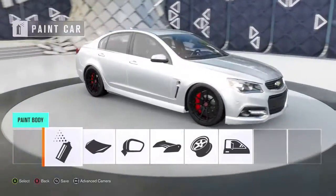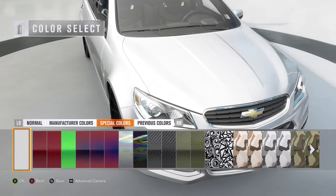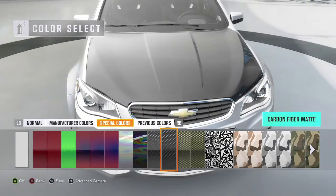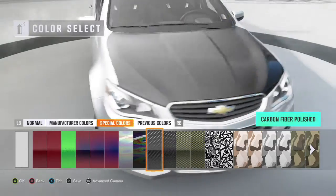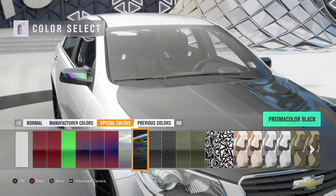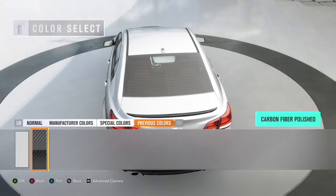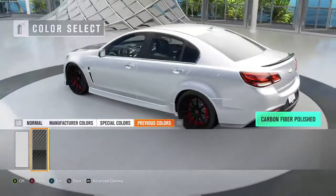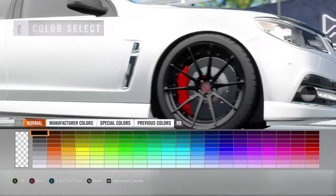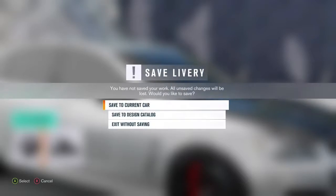This stock paint doesn't look too bad, I kind of like it. We may go with a carbon fiber hood - Prismacolor black looks good, that's damn near carbon fiber. Let's throw that on there and carbon fiber the mirrors up as well to have them match. Carbon fiber the spoiler too - look at that, a black little spoiler on there, that actually looks pretty good. The rims are already black, let's go with a polished carbon fiber finish and darken the tint up just a little bit.